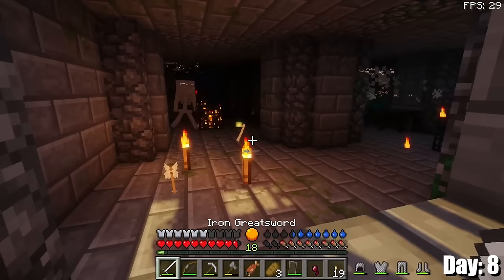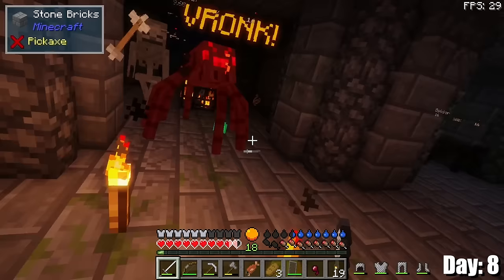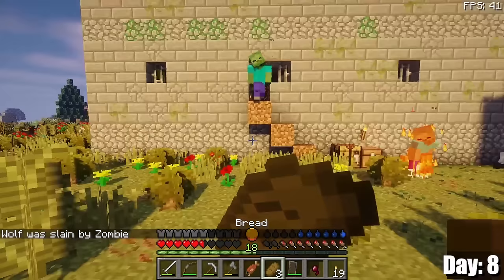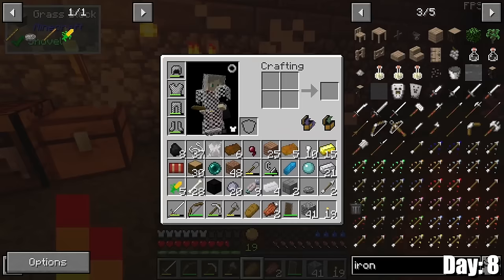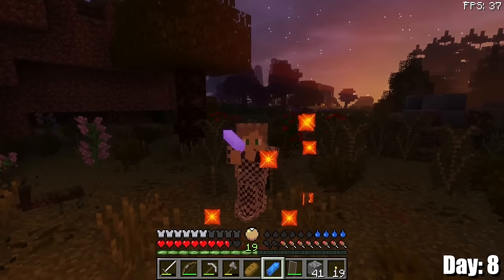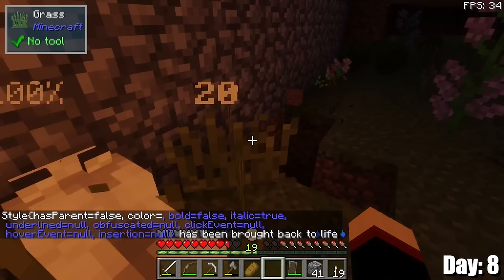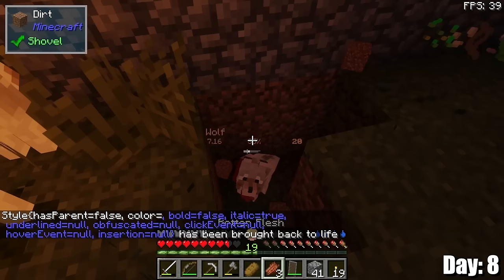Boy, is it dark in here, and are there a lot of mobs — this is pretty crazy. One of my dogs died. I guess that was kind of inevitable. I really need them to not go in there. Oh look at that — I got a familiar stone. And it even brought my dog back! If I can bring my dogs back, then I don't mind them fighting in there as much if I can revive them.